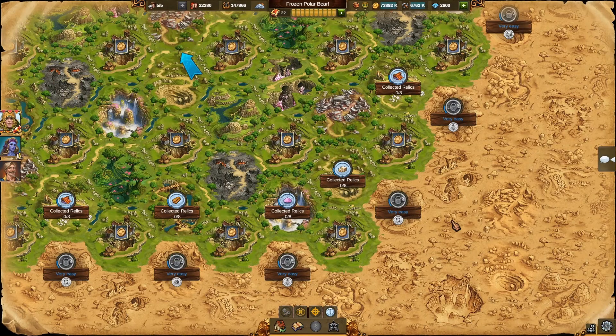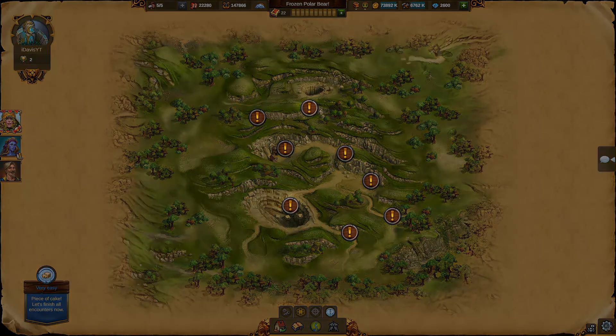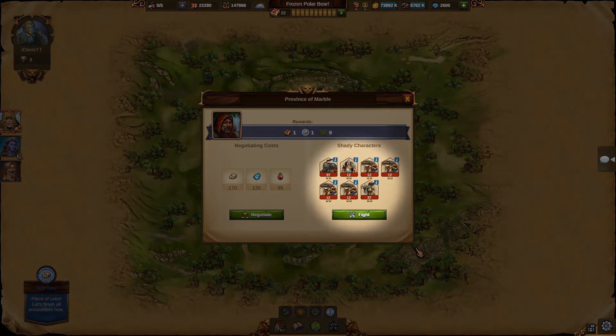Once the scouting process is finished you can start completing the province. In order to complete a province you need to solve all the encounters that are inside. You always have two options to solve an encounter, so you can choose whether you want to go with fighting or negotiating.